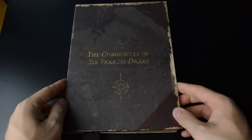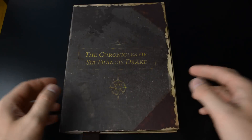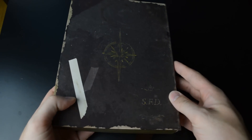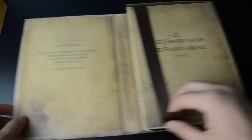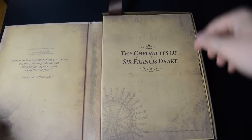Let's start off with a bang. The first: Uncharted. Here we have the Chronicles of Sir Francis Drake book, even though it's just a cardboard box made to look like one. First up, a quote: 'There must be a beginning of any great matter, but the continuing unto the end, until it be thoroughly finished, yields the true glory.'